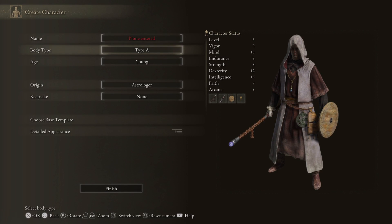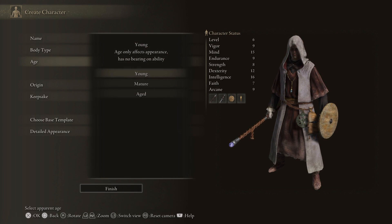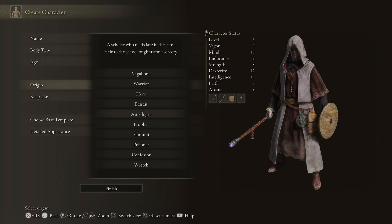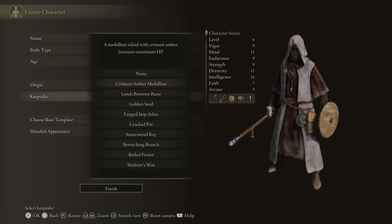Let's play a male Astrologer. I'll just put my usual name — hopefully it's not taken, it better not be. Age: definitely young. Origin: Astrologer — 'a scholar who reads fate of the stars.' I'm a big fan of astrology so this is a good fit. Keepsake: what's a keepsake? There's a medallion that increases maximum HP, and golden seeds used to gain many runes. Since I don't know what the runes do...